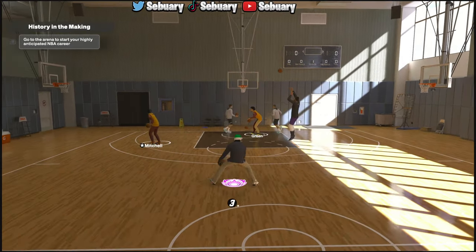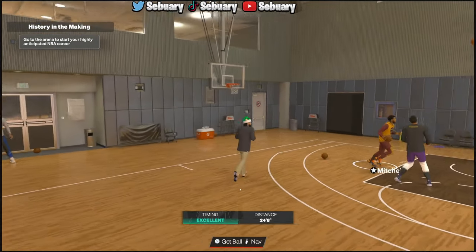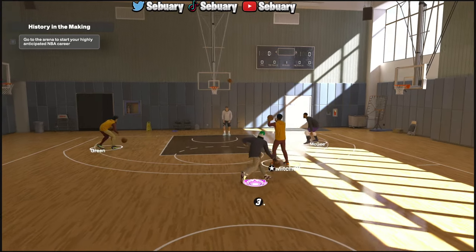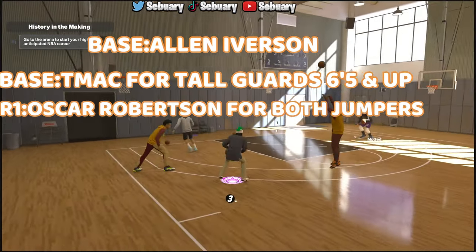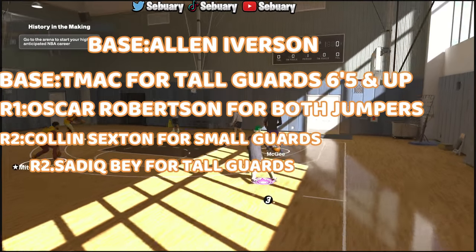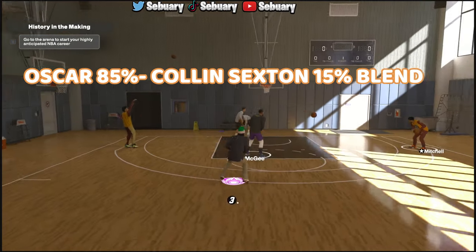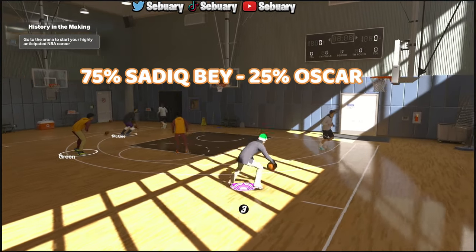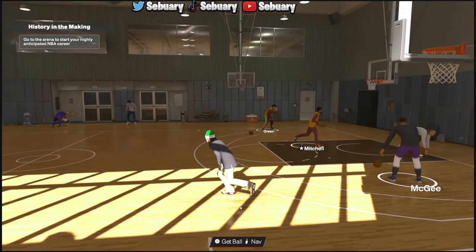For the last jump shot — a Season 3 release for small guards, though it's been in the game for tall guards under a different name — small guards want Allen Iverson Bass, tall guards want T-Mac. Release 1 is Oscar Robertson for both small and tall guards. Release 2 is Colin Sexton for small guards, and Sadiq Bey for tall guards. 4-out-of-4 speed for both. Oscar Robertson at 85%, Colin Sexton at 15%. For the T-Mac version: 75% Sadiq Bey, 25% Oscar Robertson.